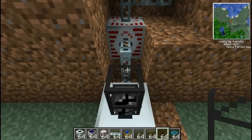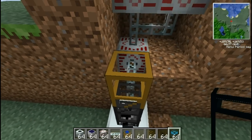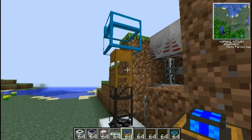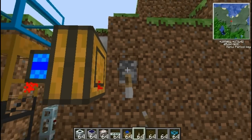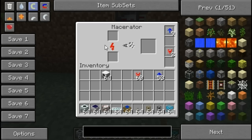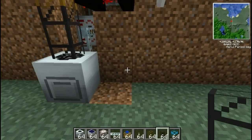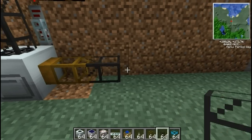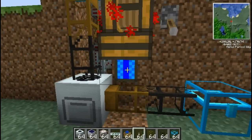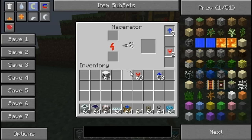For this you'll need to put in a chest on the top with a wooden pipe connecting from the chest, with a redstone engine powering the wooden pipe. Going down through a stone pipe — or any pipe — and that'll go through the top and put into the macerator. From that you need a wooden pipe and chest to run it through there.